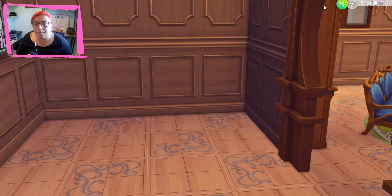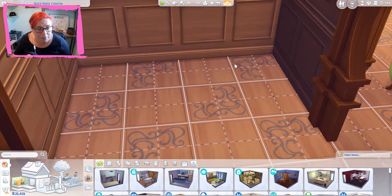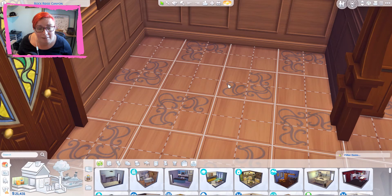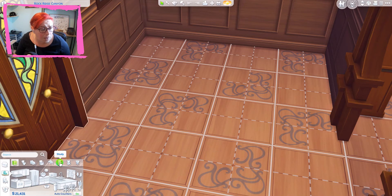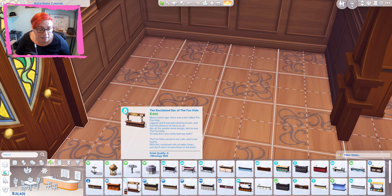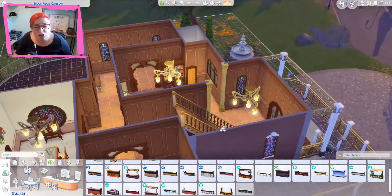In future episodes, I am going to redo all of the houses in all of the different neighbourhoods and just make them nicer. Maybe give people pets as well. I want to change up the families and redress them - make sure they've got their summer and winter clothes sorted. I have all the packs so I will be using all the packs. I will try and do some explaining as I go along but there are a lot of items and I will probably speed-build some of it.